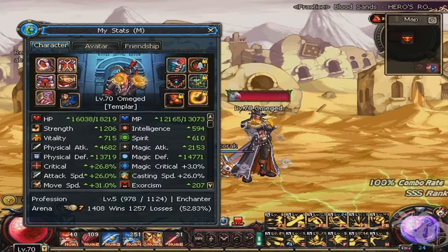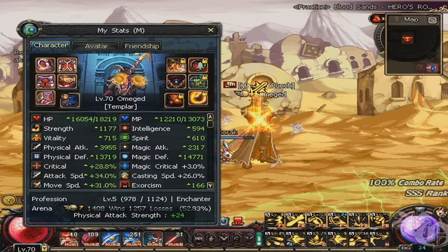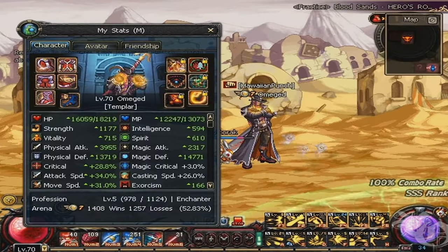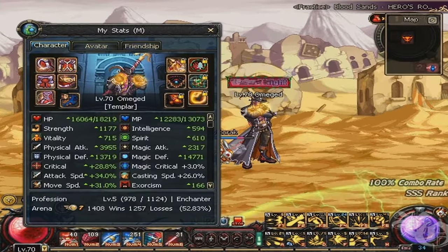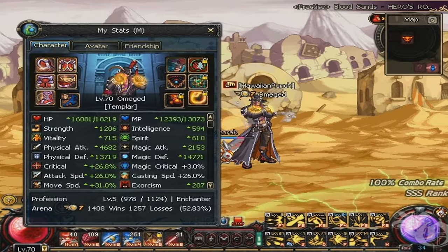Hey, this is Vince Omega, and in this video I just wanted to demonstrate stacking bonuses from Shadow Totem, an epic 65 weapon, the Maravis pet, and the extra critical damage you're getting from Siphon Davilus, which is a level 60 pink weapon.